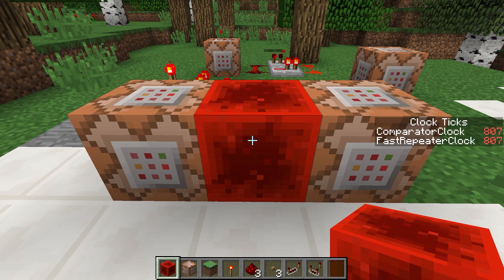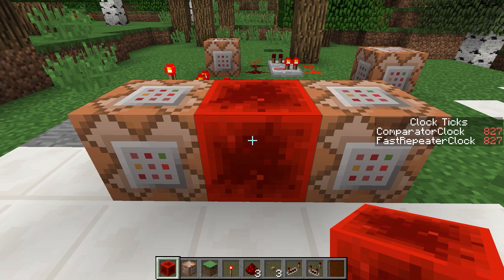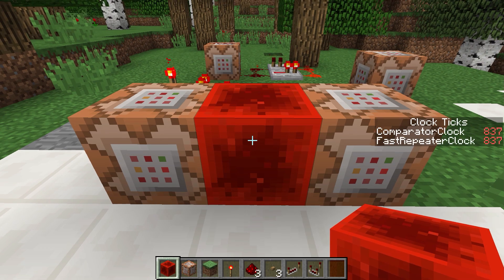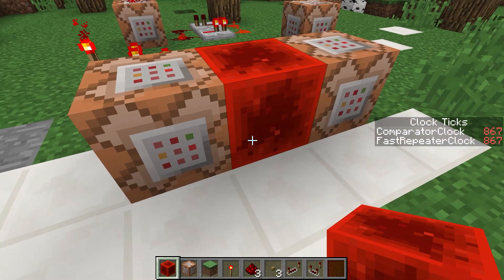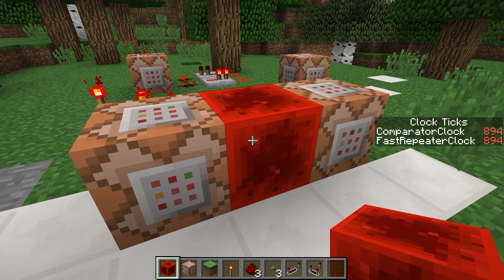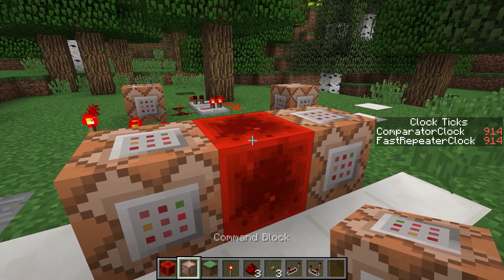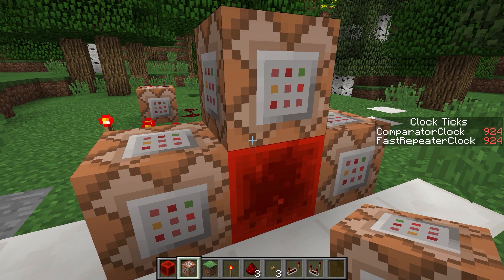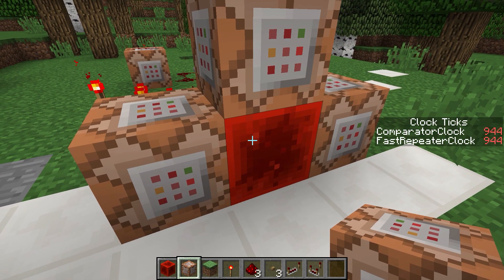We can confirm this by trying to break the redstone block. This redstone block is not just a block — it's a block that is being set every tick of the game. Minecraft simulates at 20 Hz, which means 20 times per second. So these commands are being run 20 times per second. Now we can set another block next to this pulsating redstone block to get that block to update 20 times a second.